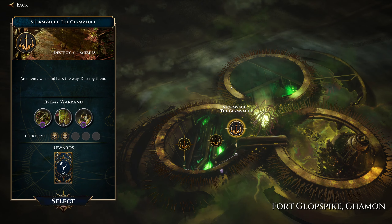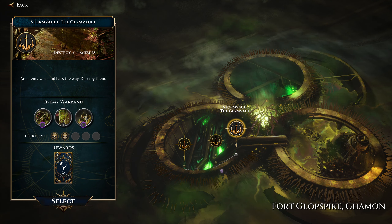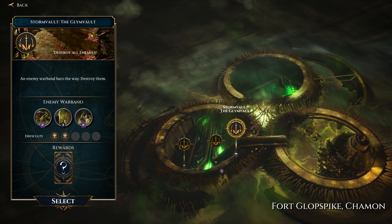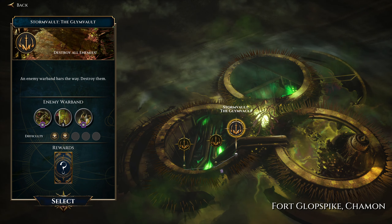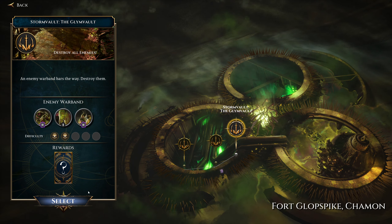Anyway, Storm Vault — we go to the Glim Vault. There's some Nerglings, there's King Snotman — I've forgotten the name — so, Blight King, something like that. The Blight King. And also the Rotflies. So we've got some variety.